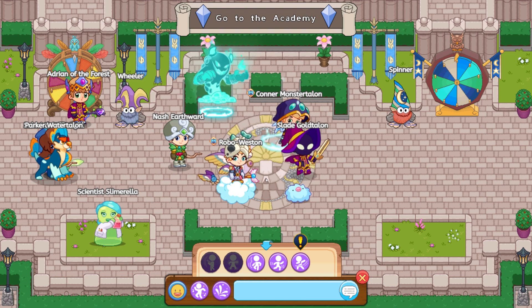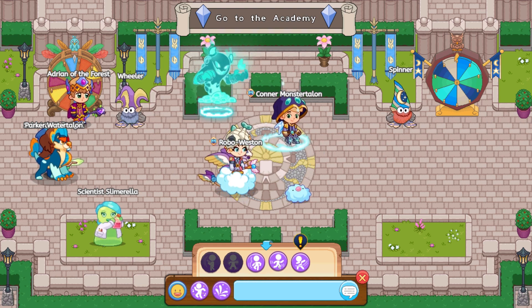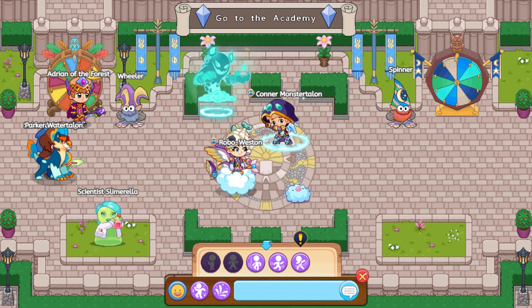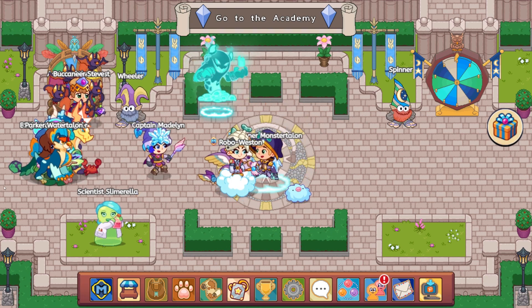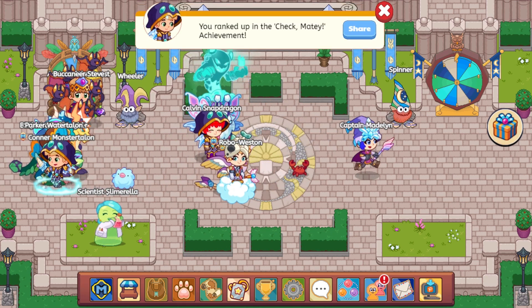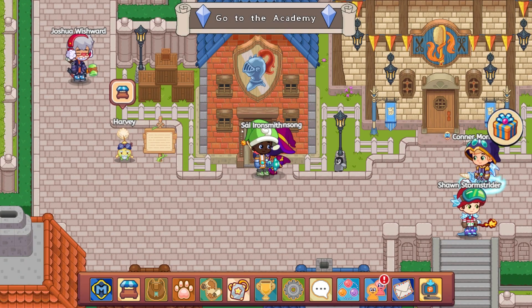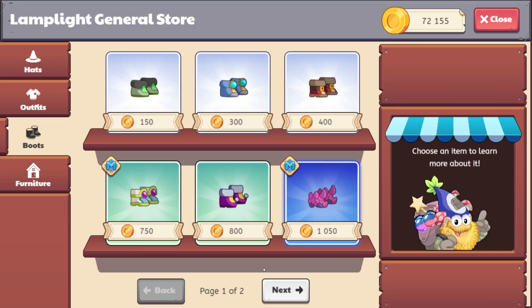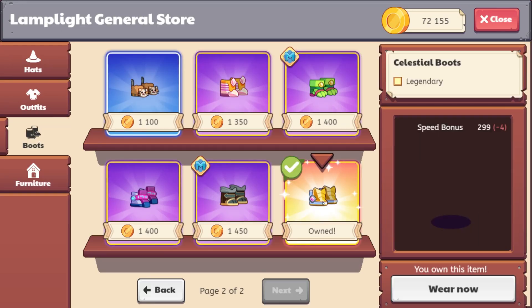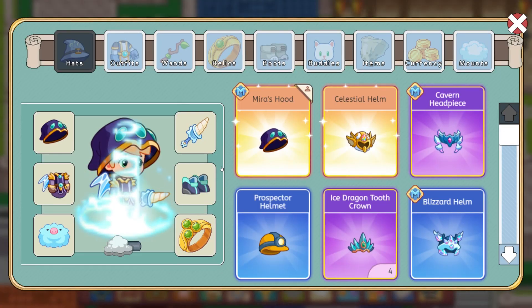Everyone everywhere keeps saying: go to the Academy, go to the Academy, defeat the Puppet Master, hurry up. Now that we are getting ready for the Puppet Master battle, I believe I have the fastest boots that I can have. Let's check around. There are boots that are better and faster, but I don't think I have any. I believe the Celestial boots are the fastest, and they're four slower than the boots I have. I've looked through all of the shops, so I don't think I'm going to be able to help the speed.